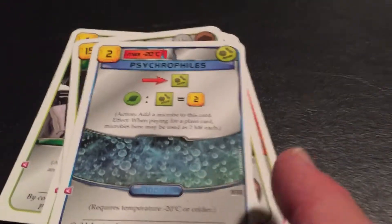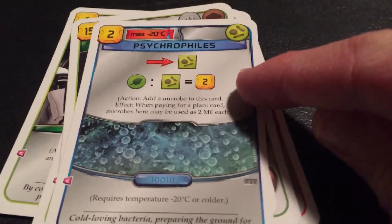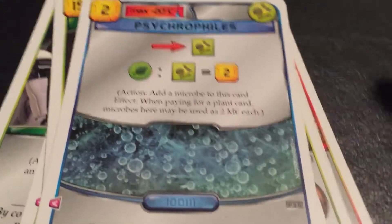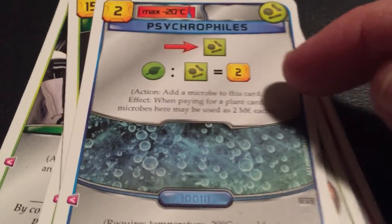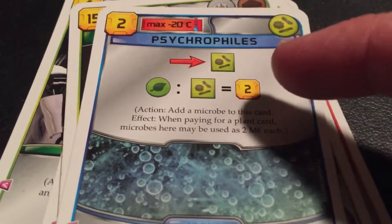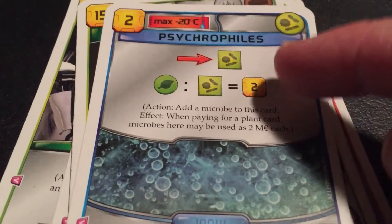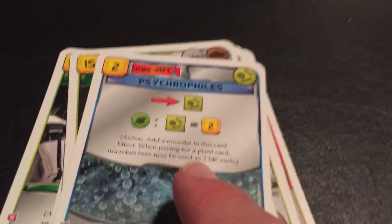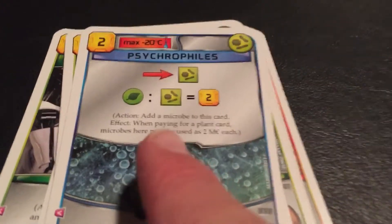If you've played Terraforming Mars, you're familiar with these types of cards. It came out with seven new cards that you would add to the game as cards that you would start with — they do a variety of things. This one is definitely my favorite card, it's called Psychrophiles, and it works with microbes. I'm assuming you know how to play Terraforming Mars and have played it at least a couple of times. I will do a how-to-play video and some gameplay videos of Terraforming Mars shortly, but I thought we'd go over this small expansion beforehand.